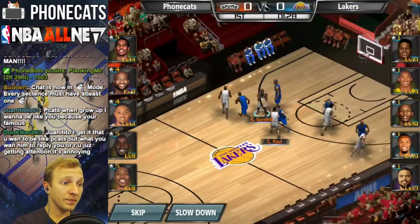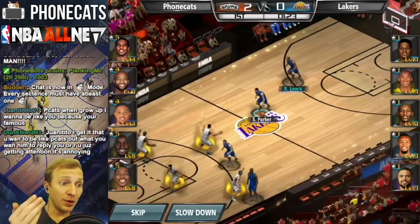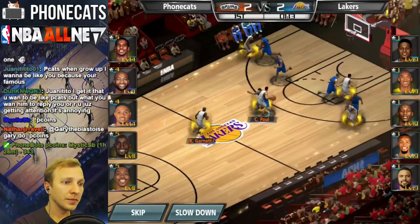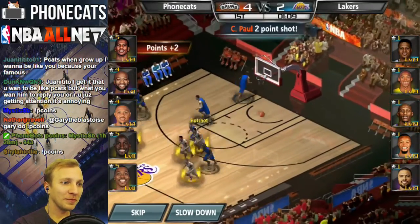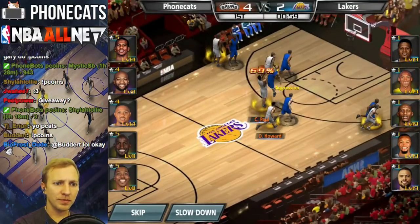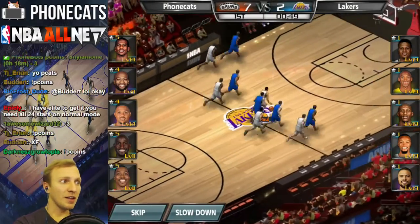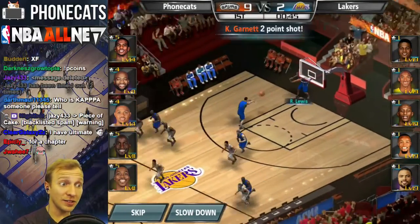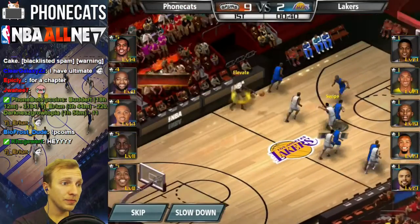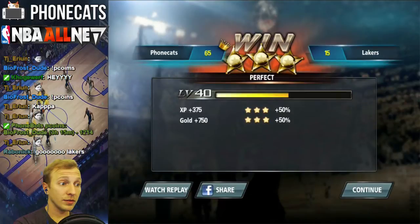Speed it up. Intimidate out the gate. So that's the one that buffs up my dudes and makes the opponents worse. Look at my level of characters — everybody on their team is level 19 and all of my guys are like level 11. One's level 8. So I need to get on that. But despite my dudes being lower level, I'm winning right now. 12 to 2. Shut it down. Win. 65 to 15.